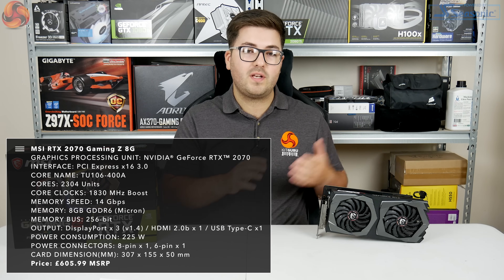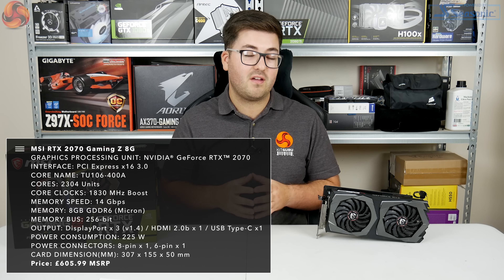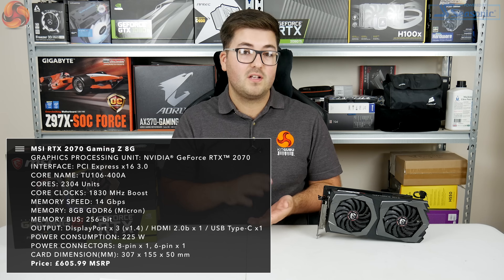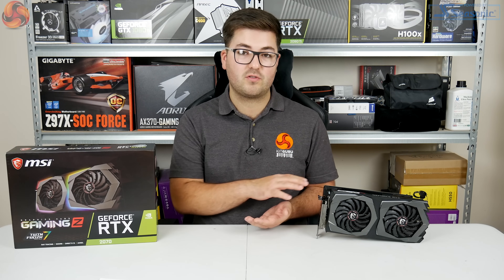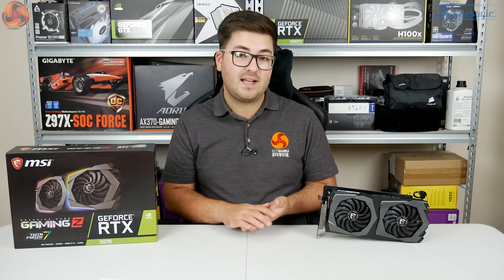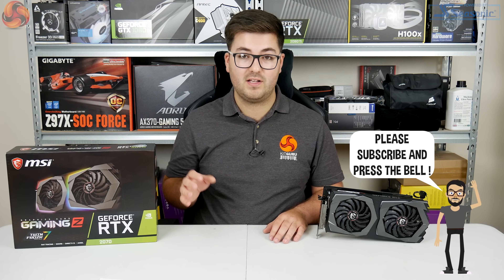Because it's a new card we're just going to quickly touch on the clock speed. This boosts to 1830 megahertz out of the box, which is up from the 1710 megahertz of the Founders Edition — quite a hefty factory overclock for the Gaming Z — and it has an MSRP of £605.99 here in the UK.